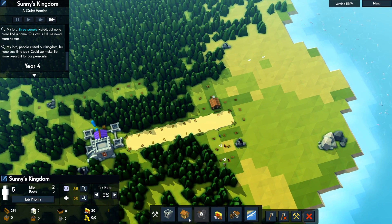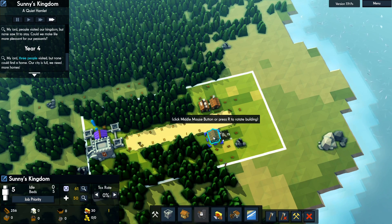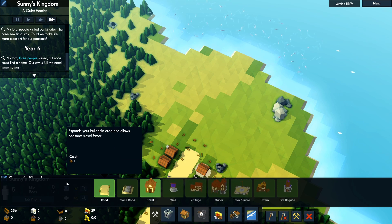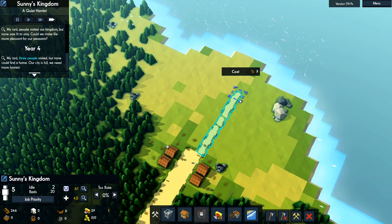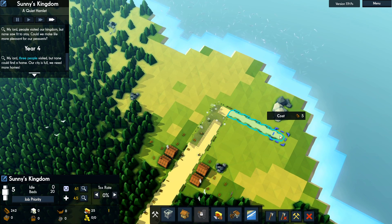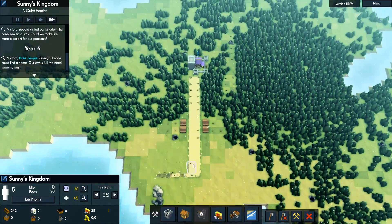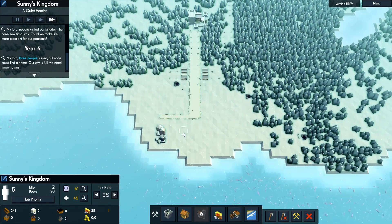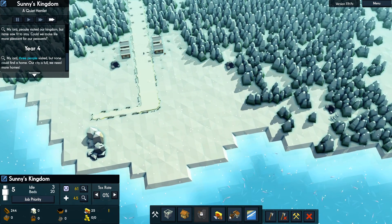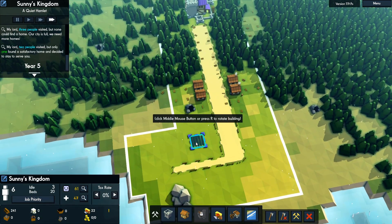We're going to have to chop down the rest of this, but first we'll place a couple more houses so we can start gaining more people. We're going to go with four houses to start right here at the end, and then get our road built over to the stone. We'll do double road all the way there, and then one single road off to the side. We also have tons of fish over here, so we'll be able to set up some fishing docks pretty early on.